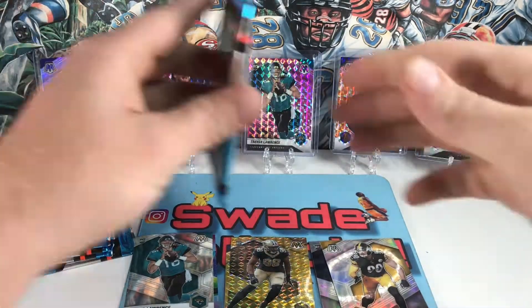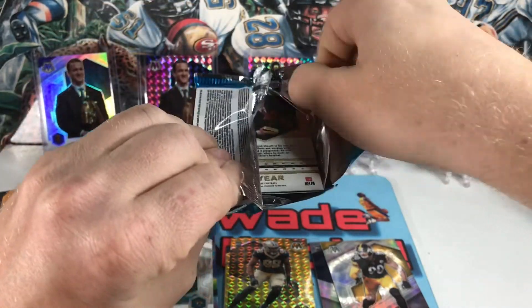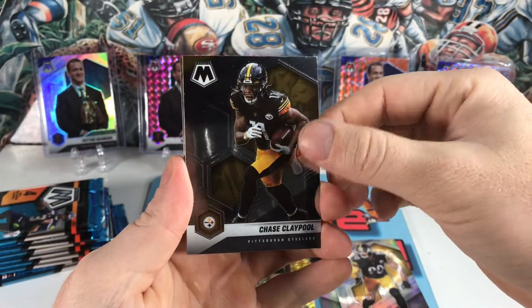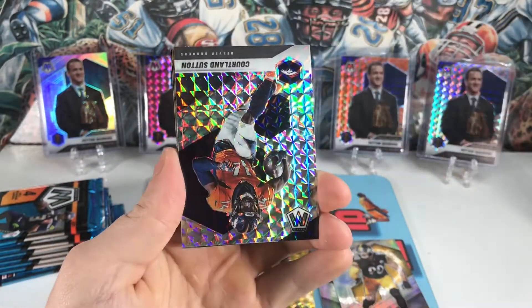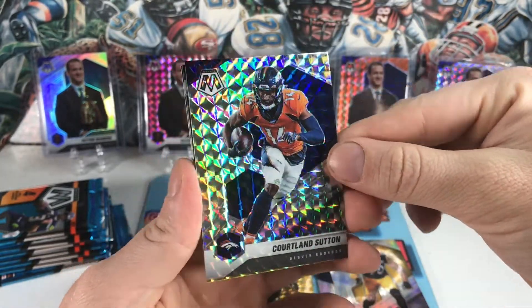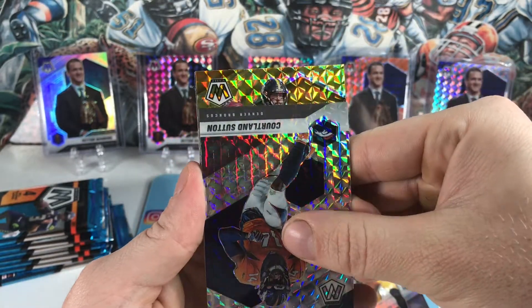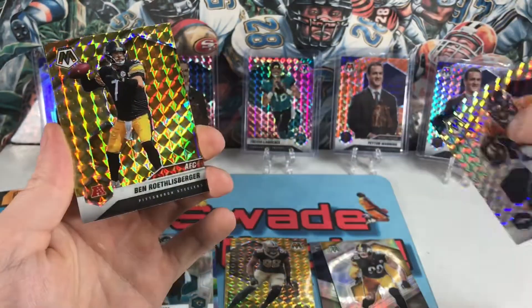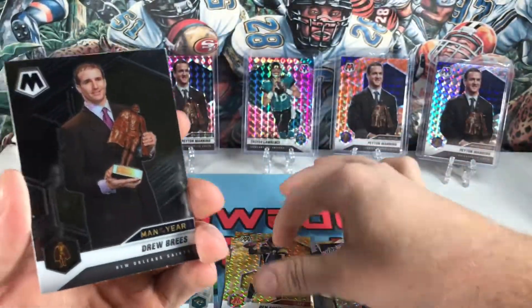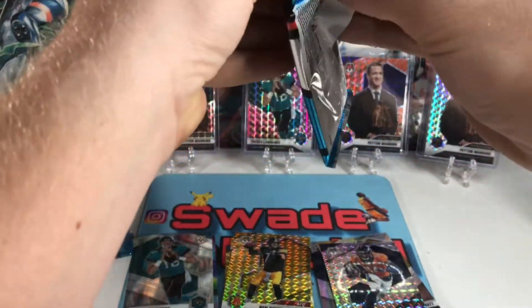Pack number three. Got Claypool, a silver of Courtland Sutton — he should have a huge year with Russell Wilson. Our yellow is Big Ben, now retired, nice looking card if you're a Steelers fan. Got my man of the year again — same as my last video, all I pulled.